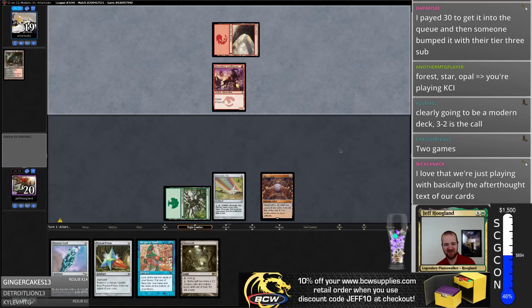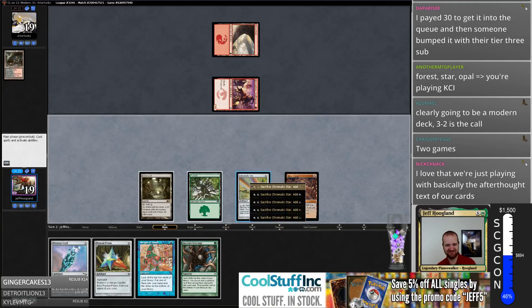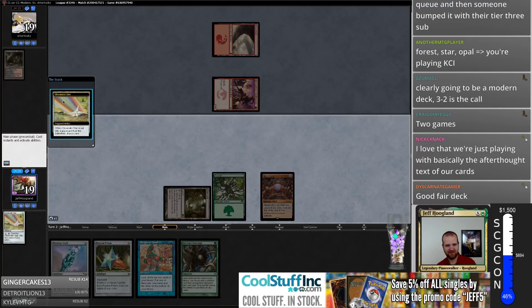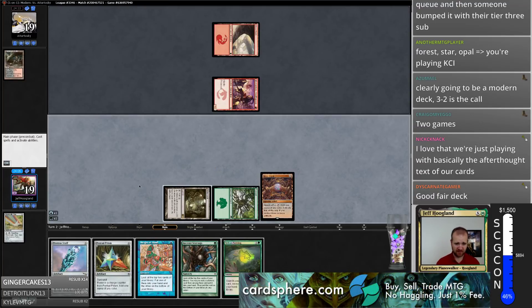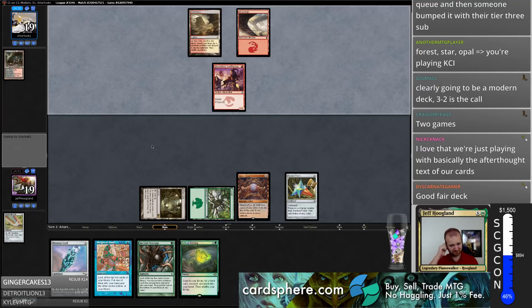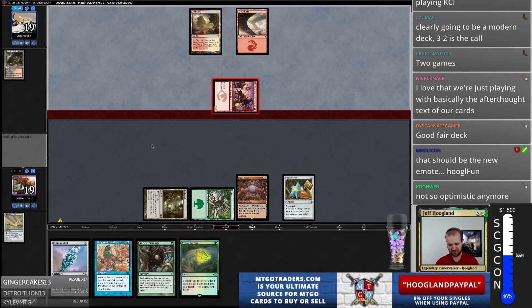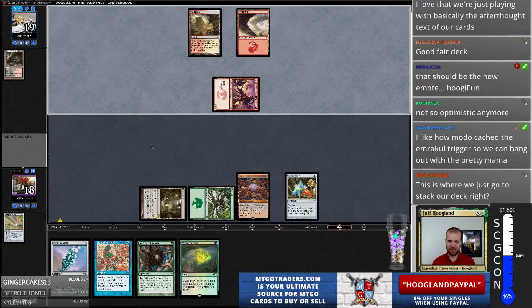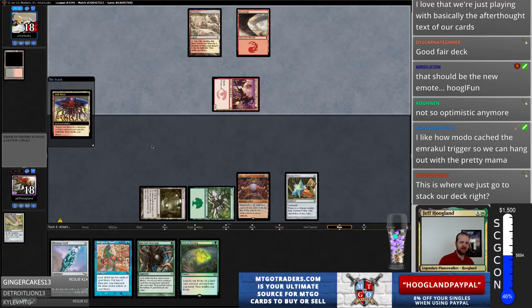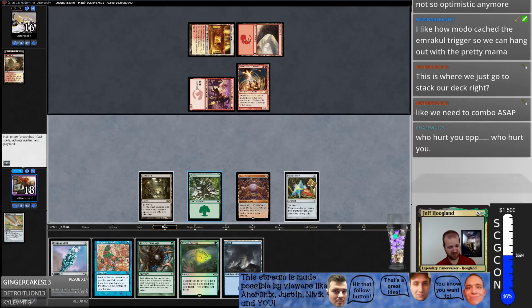Why are they here to police our fun? Why do you hate fun, opponent? What did fun ever do to you? The toughest part here is that any doom blade disrupts our Proteus Staff activation. So we hit this.